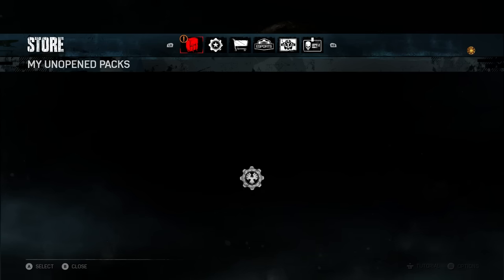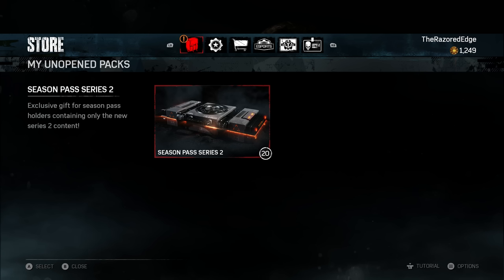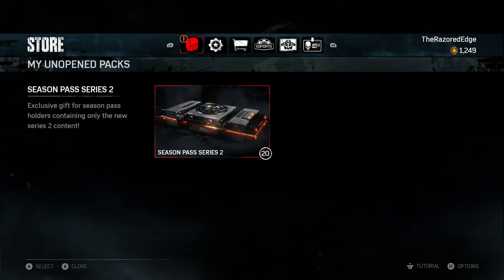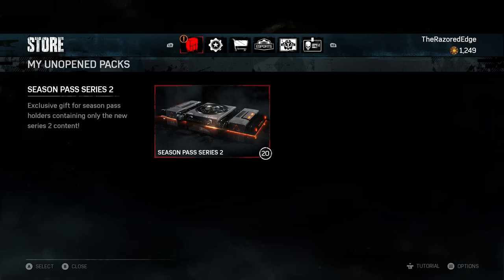Let's go right to the store. As you can see, it says Season Pass Series 2. These packs look similar to operations packs, but they only give you Series 2 skins, which is pretty amazing. It says 'Exclusive gift for season pass holders containing only the new Series 2 content.' This is insane for me personally — I love getting duplicates so I can upgrade my horde skills and get extra scrap for when they release legacy characters.